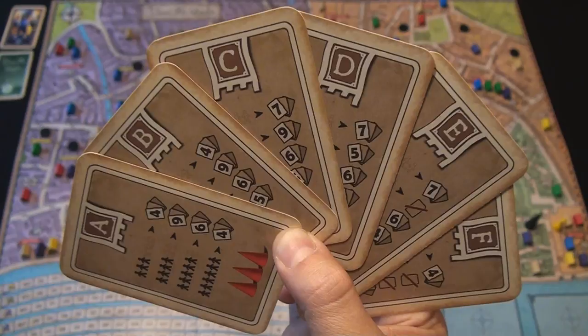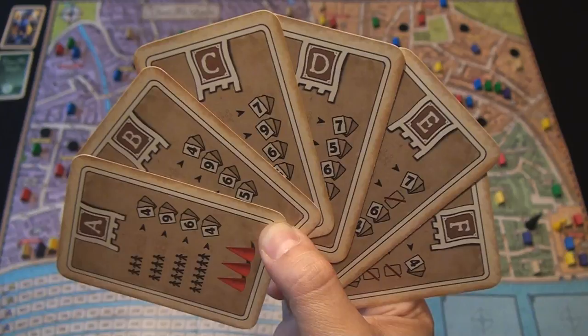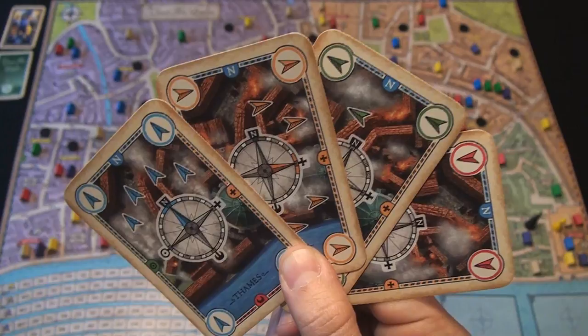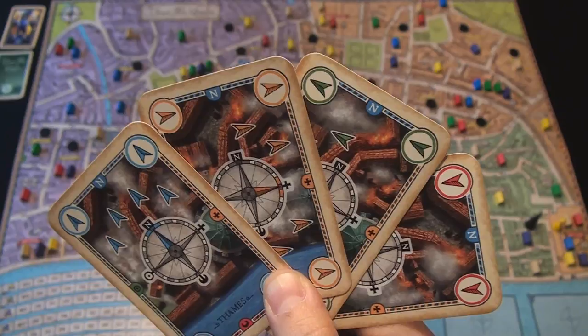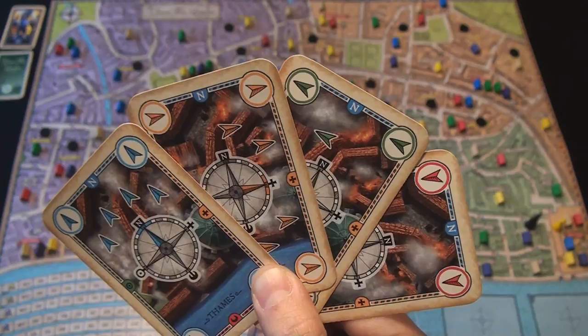What you have in front of you are called the fire stack cards. The fire stack cards designate the different rounds in which the fire intensifies stage takes place. The number of these fire stack cards that you will use is completely dependent upon the number of players participating. Since we are playing with six players, you're going to use all six of these lettered A through F. These are called the fire movement cards, and they will be seeded into the fire stack cards. They come in four different varieties: north, east, west, and south, designating where the fire will move on that specific player's turn.